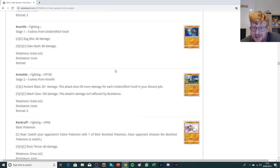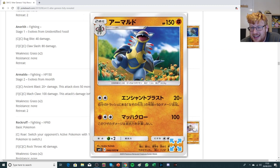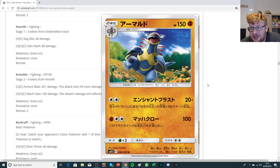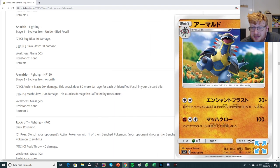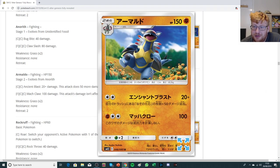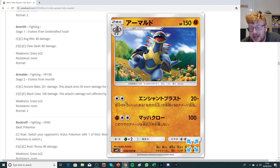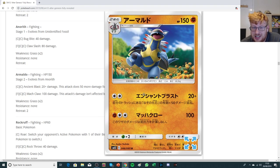We have an Armaldo that does 50 more for each Unidentified Fossil in your discard pile — maybe a deck trying to make the most out of that new Research Lab stadium. You could potentially be doing 220 base if you're going through fossils with the stadium. He could even use Counter Gain Energy to get going with Ancient Blast. Maybe there's something there — it's a powerful fighting type nonetheless.